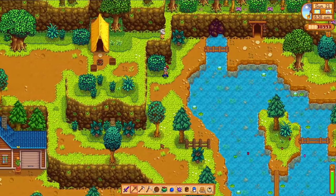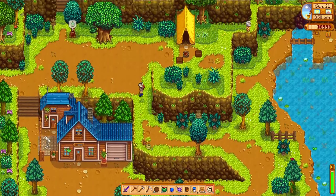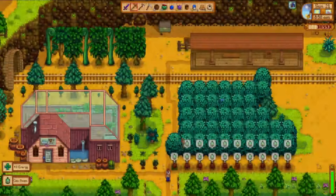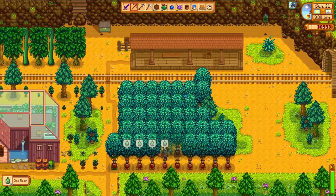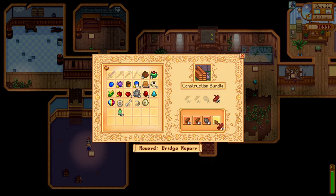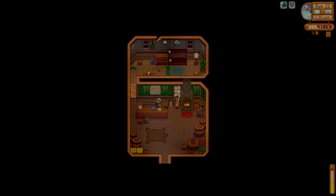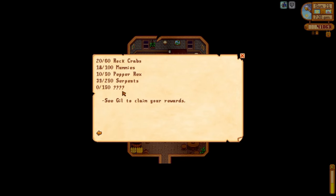After a few more days of mining, on the morning of day 21 I do a little bit of chores. A neat trick if you have tappers at the train station is to also have a tapper on the oak tree just outside the station entrance — you can visually verify whether your tappers are ready just by taking a few steps out of the mine entrance. I collect all the oak resin because I want kegs. I then turn in more items to the community center and check in at the Adventurer's Guild on those monster goals — there's still some work to do, and we haven't even uncovered all the different enemy types yet.